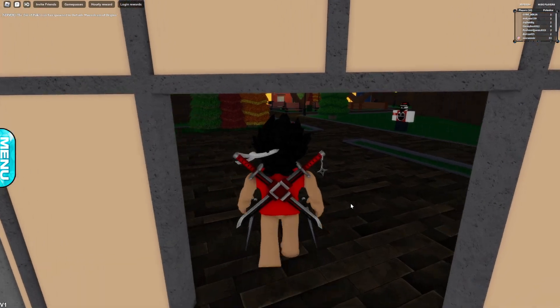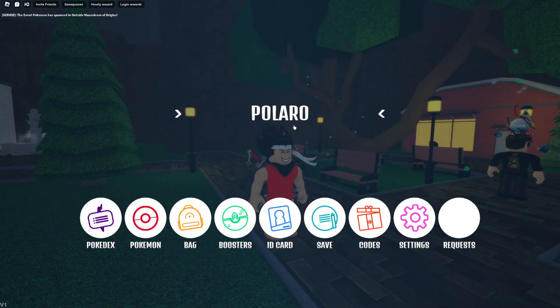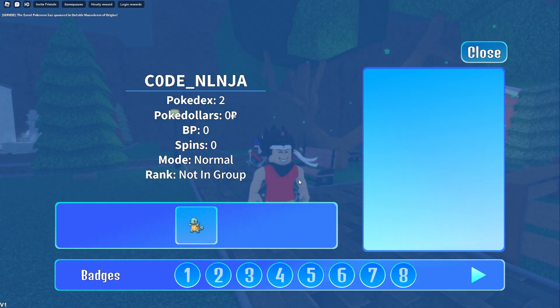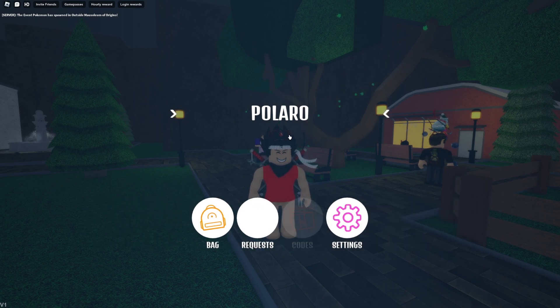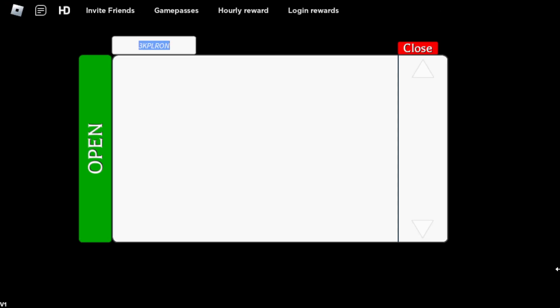We literally finished the tutorial. Now we can go ahead and redeem the codes. Click on 'Codes' — but you need one badge first. I can't redeem the codes right now because you have to have one badge. I'm not gonna get one badge right now, I'll do that later. I'm just gonna type the codes into the search bar over here so you can see them for yourself.